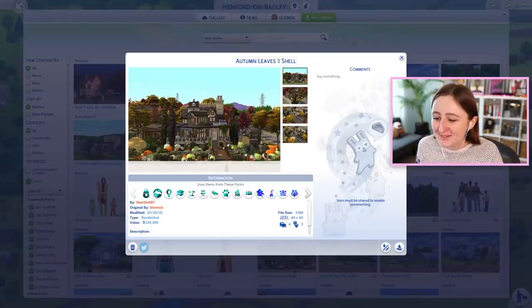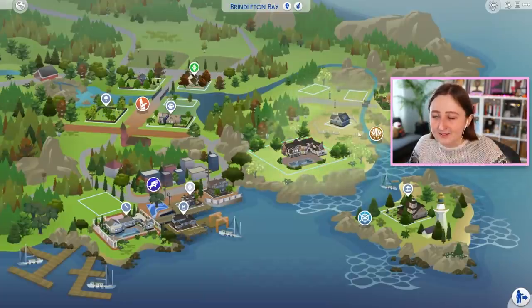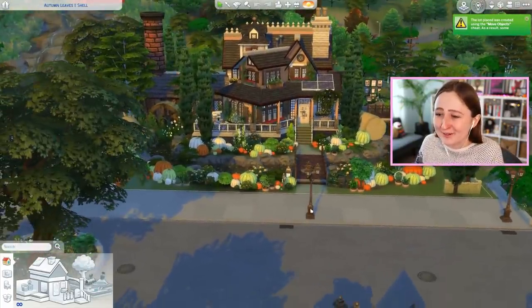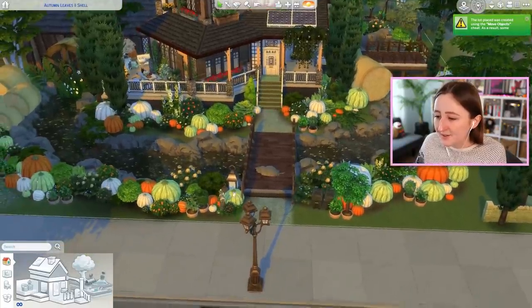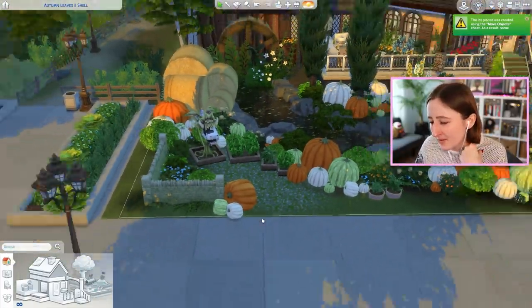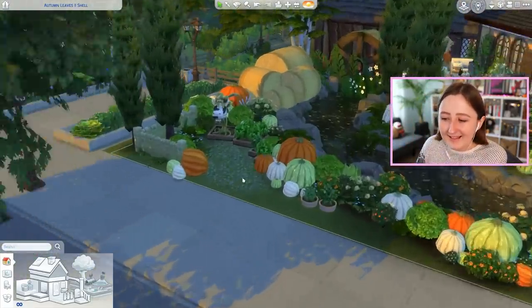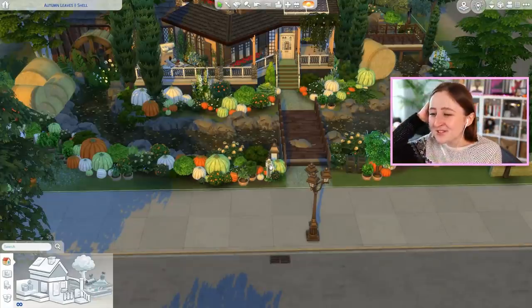The last one I want to show you today is the Autumn Leaves Shell by sbartlet87. Sbartlet always knocks it out of the park with the shell challenges, they do one every time. I actually toured this one randomly on my stream — I was randomizing people's names out of a hat to tour their shells, and this is one I pulled up. I feel like this autumn build is perfect for the last one of this autumn shell tour. Same thing with the river around the side — so many people do that and it looks so good. They've got some custom bridges going on, your sims can actually walk across them. Over here I love this little garden area, kind of snuck off in the corner. This seems like something I could implement in my builds too — I might not be able to pull off the river, but I can pull off a little sneaky garden corner. All the pumpkins too — you can just imagine how long it took to place all these things.